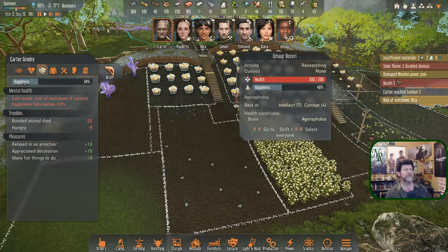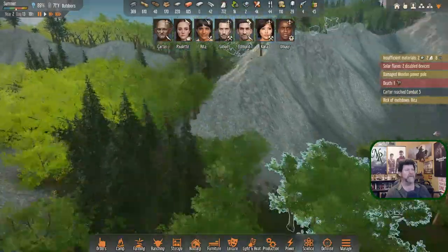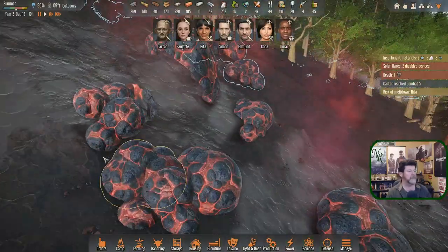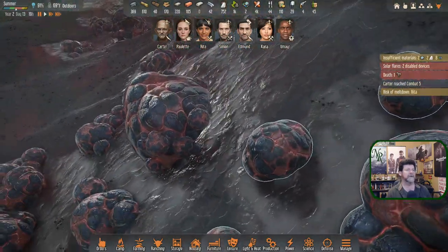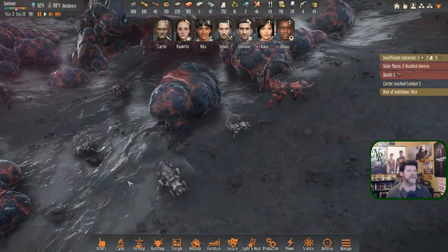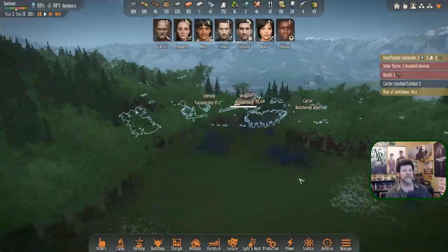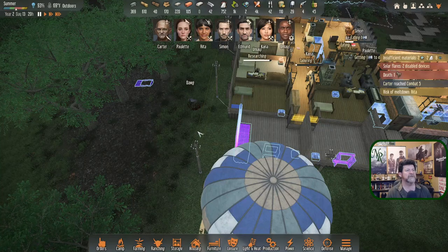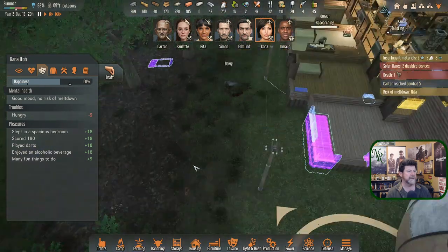Rita is going to melt down — Rita's going to grab something fun to eat. Good. Then we need to get her planting again. Most important research is tomorrow, assuming the game is going to let us hit up that nest tomorrow morning. Let's take a look at the nest — am I right? That's not a critter. Well, nothing has spawned yet — maybe I'm not right. We'll give it a little more time.